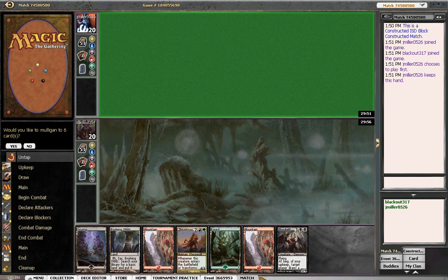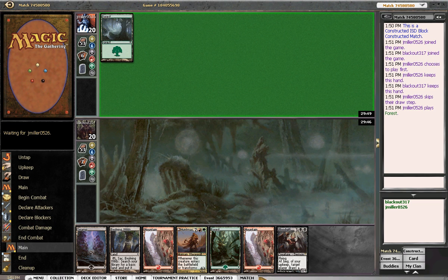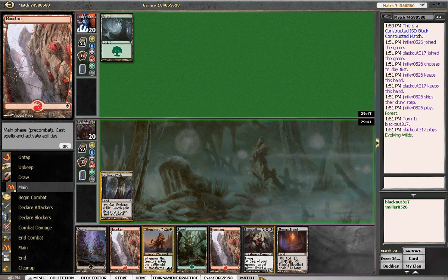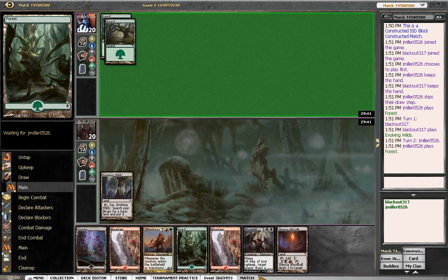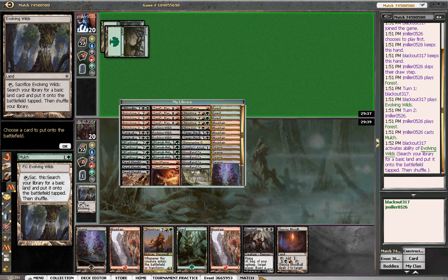Hey guys, MTG Noob here playing a game with Jund. I'm gonna keep this loose hand, hopefully we don't get punished for it — which we most likely won't. We draw a Blood Hall, which is exactly what we don't need. The reason I kept this hand, although a little bit slow, was the fact that I have a turn four Huntmaster. We'll get a swamp.